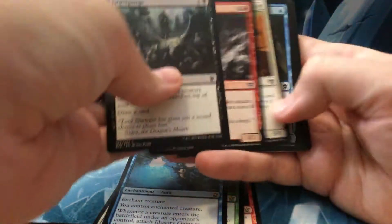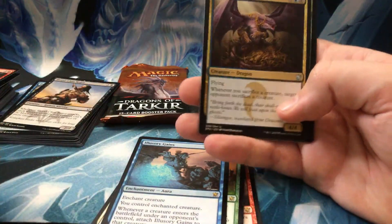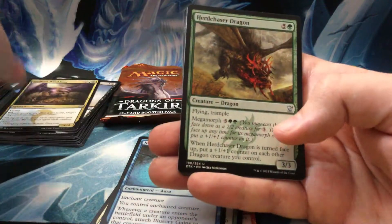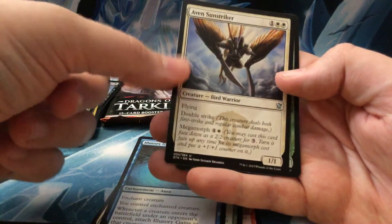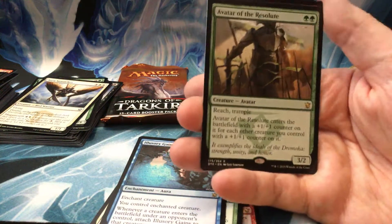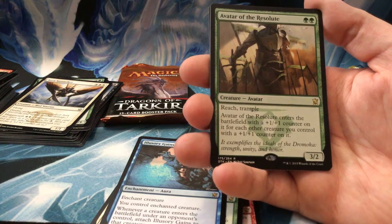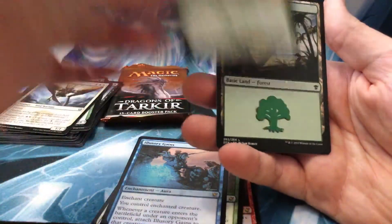Second to last pack. Come on, give me that Narset, give me that Sarkhan. I just want something spooky. Ruthless Deathfang, Hardened Berserker, Aven Sunstriker, and an Avatar of the Resolute — that's a good card. Two green, a 3/2 with Reach and Trample, and it enters the battlefield with a plus one plus one counter on it for each other creature you control with a plus one plus one counter. Definitely a good card.